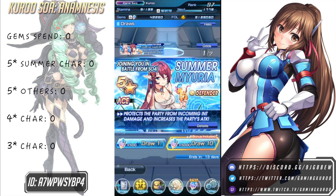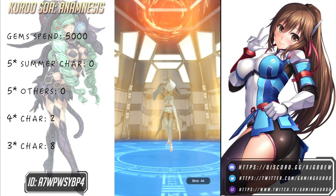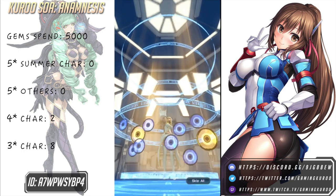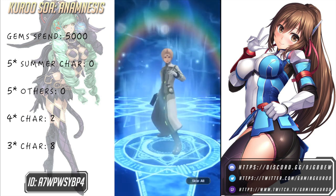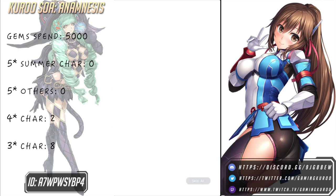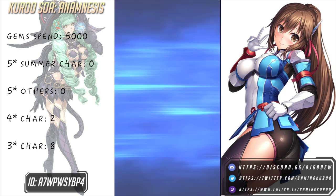We get 5 enchantment tablets. For the next multi — 2 gold or 4 star units only again. The chances of getting a 5 star here are 5% I believe, so it's a little bit higher than in games like Sword Art Online Memory Defrag or Integral Factor. But the chances still feel pretty bad for me.